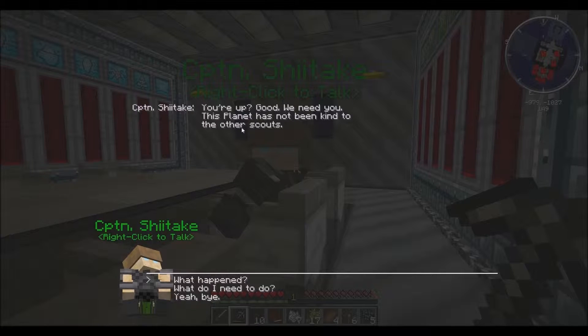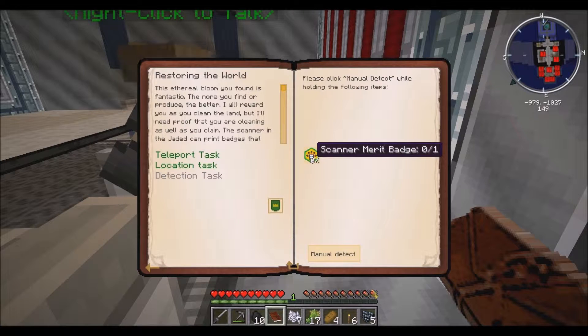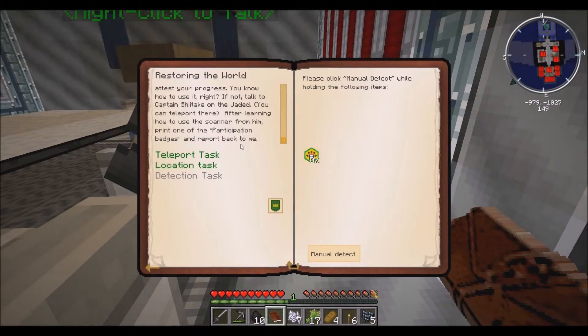You're up, good. It's a theory of blossom — you found it, that's fantastic, the more the better, and I'll reward you as you clean the land. But I'll need proof that you're cleaning, as well as the scanner and the Jaded print badges that attest to your progress. You know how to use it, right? If not, talk to Captain Jaded, teleport there after learning how to use the scanner from him, print out the participation badges and report back to me.